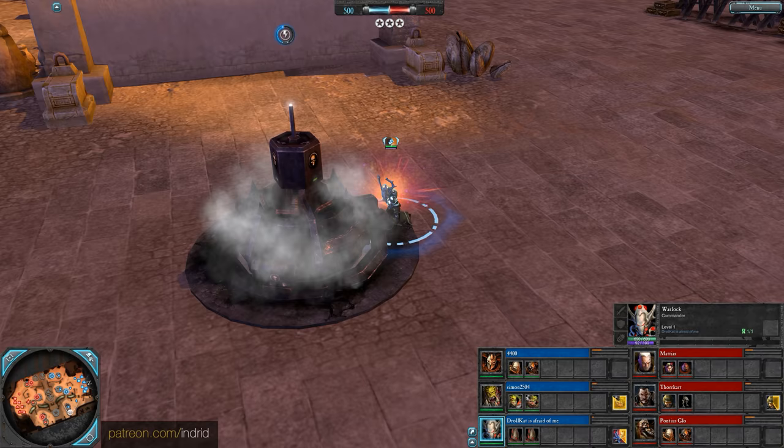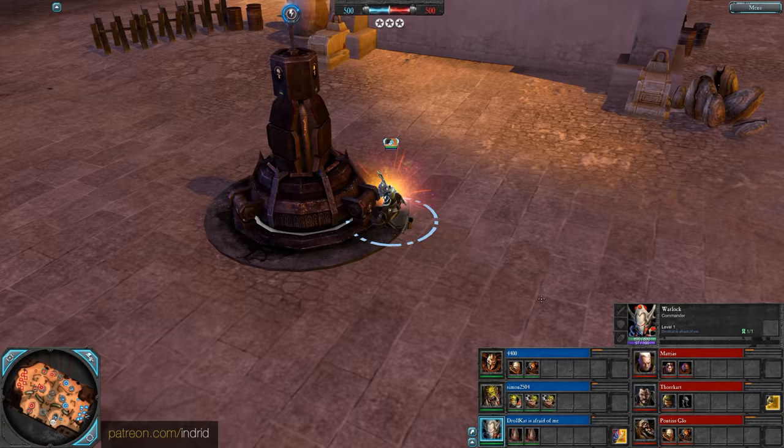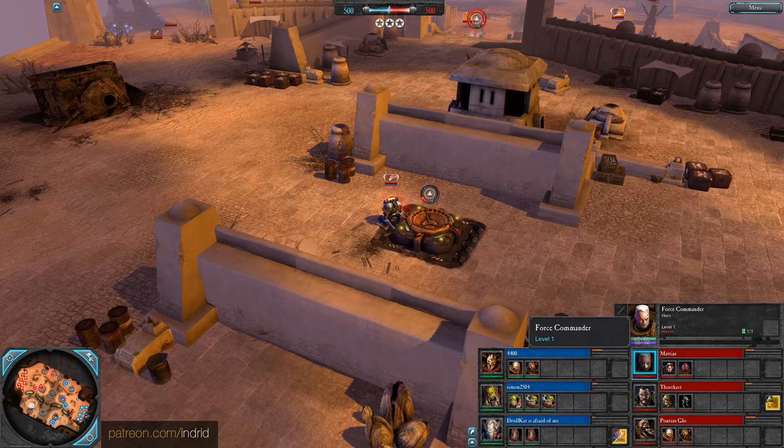Rounding off the blue team is Drollcat as a Warlock — melee spellcaster that can leap into combat with some powerful disruption, support and offence.